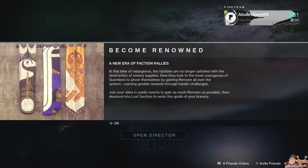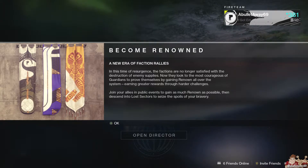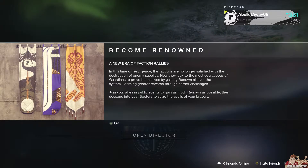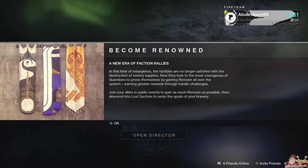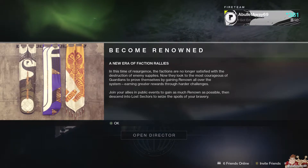First up, faction rallies are back again. I thought there was only going to be three this season, but here we are with another one. Don't know who I'll be pledging to this time — probably Future War Cult, so I can get the Sunshot Catalyst. Not that I really ever used the Sunshot, but I saw a video where that thing was just shitting orbs.